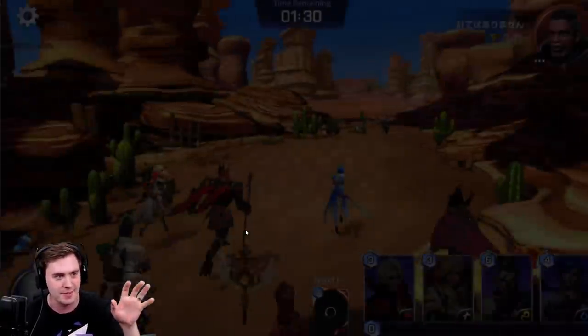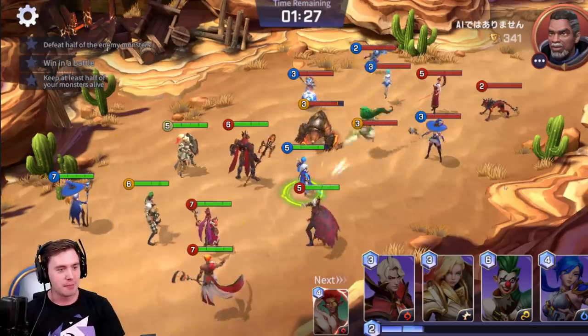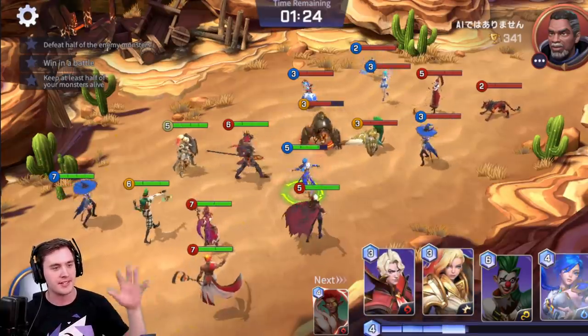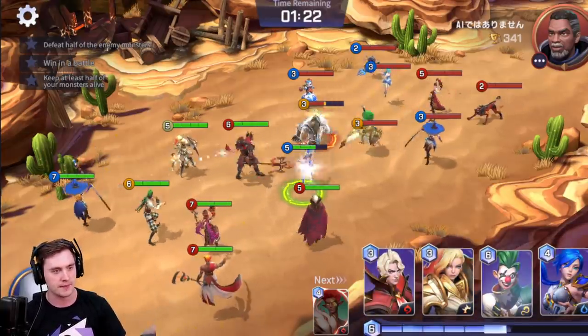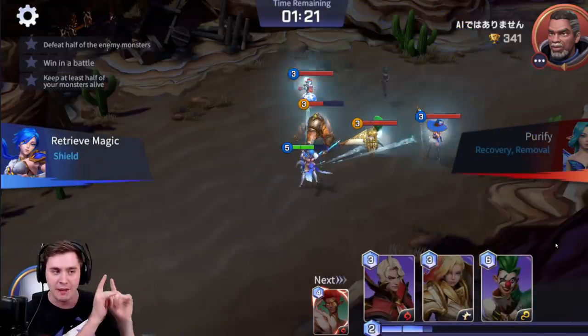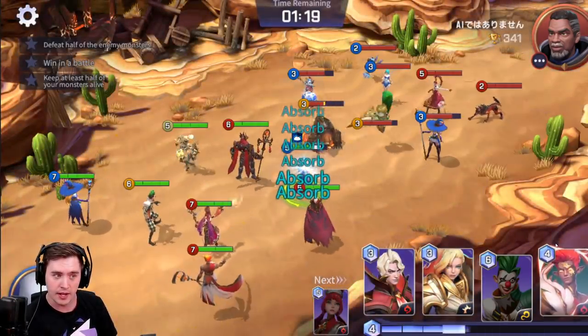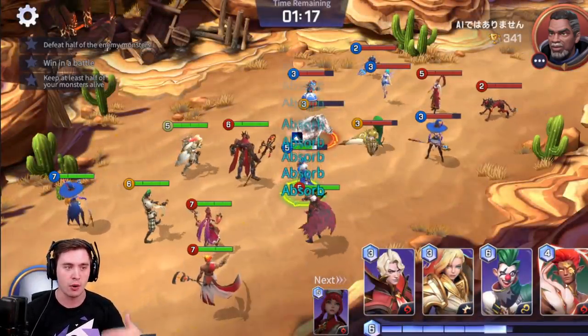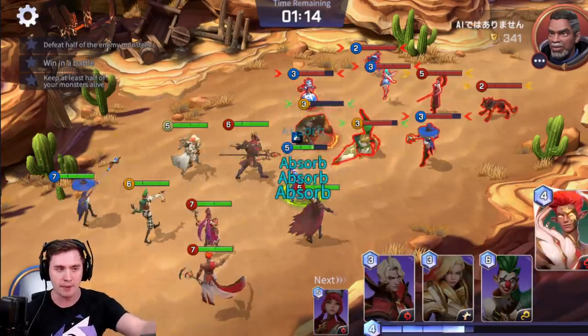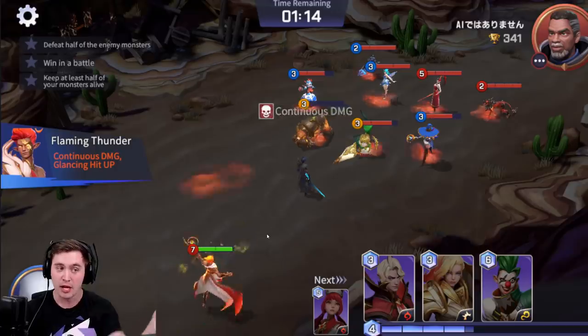My team is going to stomp them. I've got a pretty good team, but I can use these abilities and try to time them for when they use theirs. I use my ability first, get a shield, and now he's attacking me — and I just absorb the whole hit with that shield. Now I pop an ability and he countered me, so he got his off before I did mine.